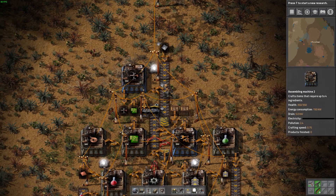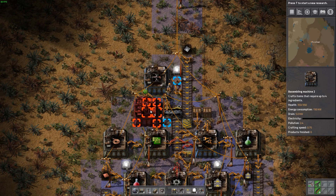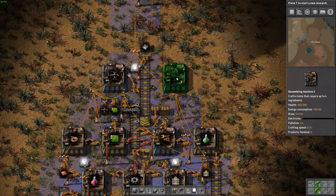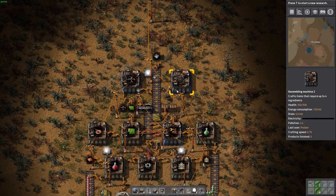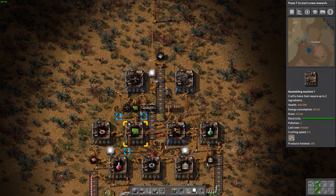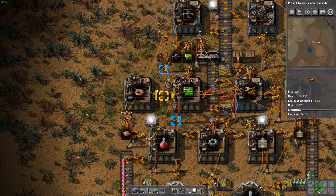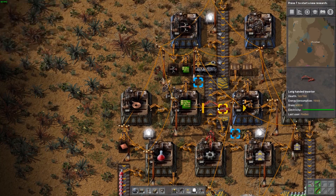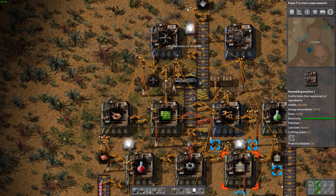We'll again put down our assembly machine. We could possibly put it up here and then do some underground work with our green circuits, or let's put it there for symmetry purposes and see if there's a way we can get our green circuits over here on this side. What we could do is unfortunately have to get rid of this buffer box, but maybe we can put it somewhere else in the future.